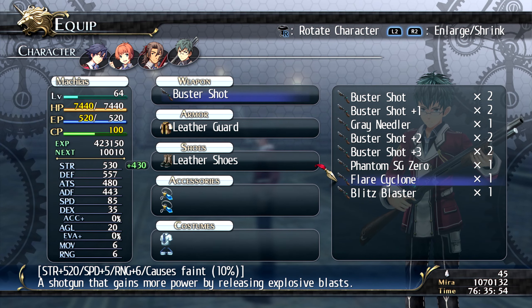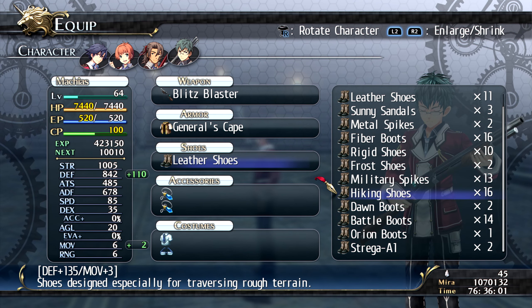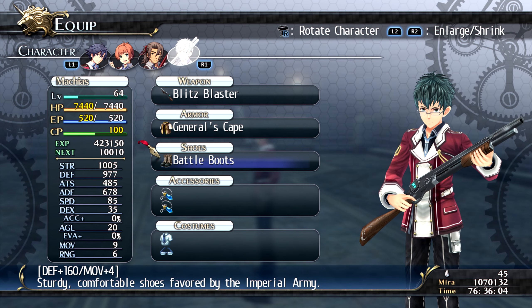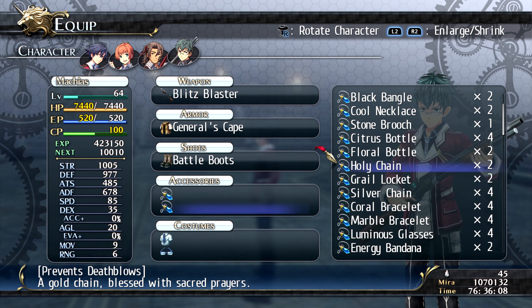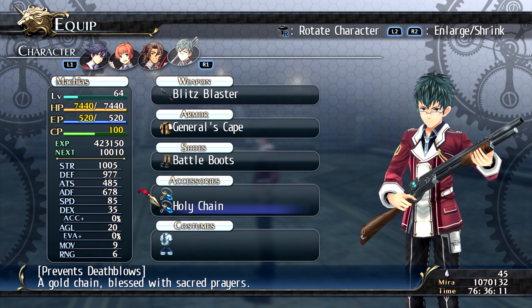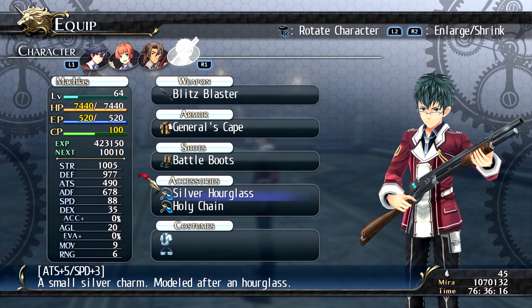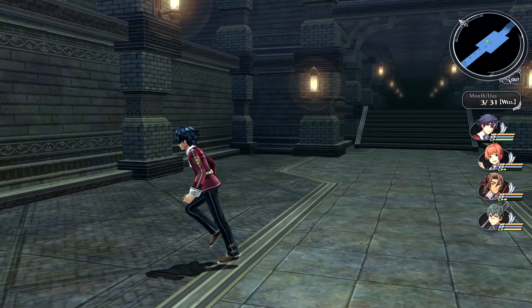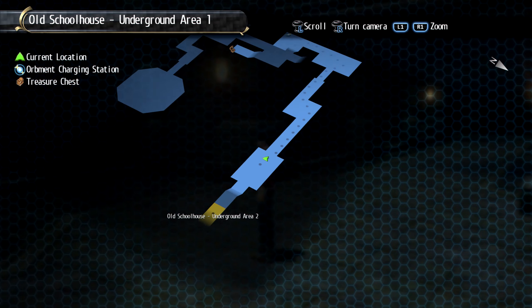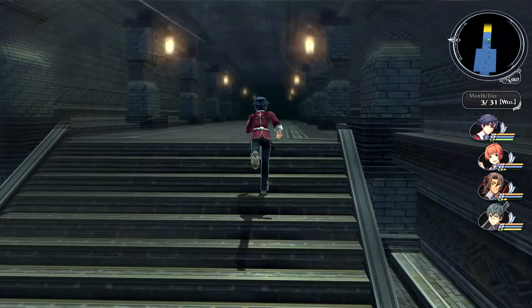We're back after another equipment cut — Machias gets his best gear: Blitz Blaster, General Escape, Battle Boots, Holy Chain, and accessories with Prevent Dead Blows. Now we're all set and heading to the old school basement floor two.